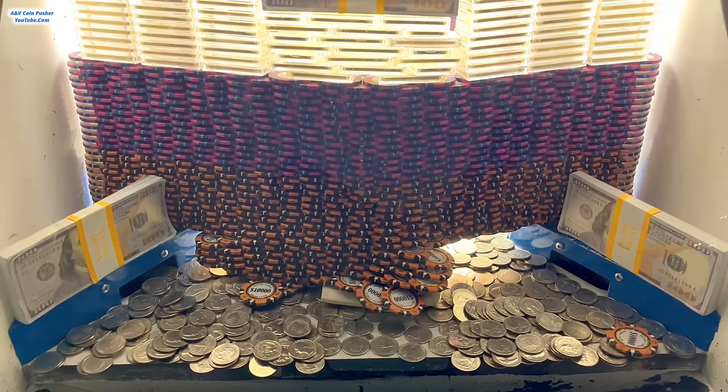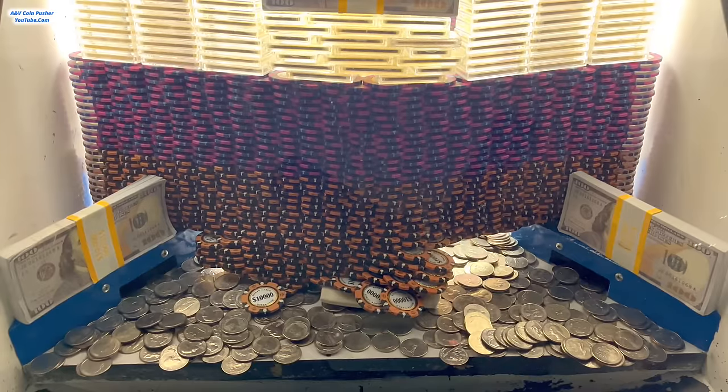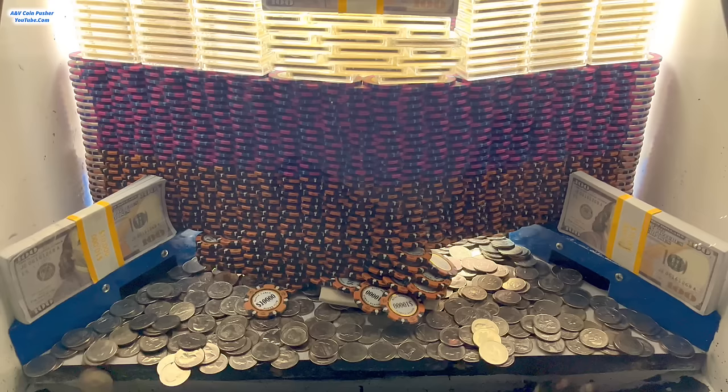It looks like the majority of that wall has slid out from under the base on the right-hand side, but it's not really moving on the left. I think we need that big golden tower to crash down. I'm going to go ahead and load this thing up with quarters using the skill stop — that will more than likely get that gold tower to fall. Once we get a large base of quarters stacked up behind it, the whole entire golden tower is just going to fall down. That was roughly 500 quarters at once.